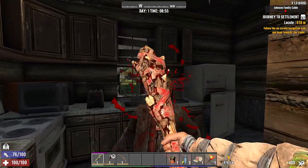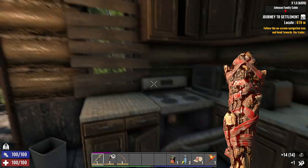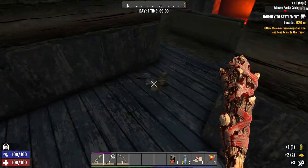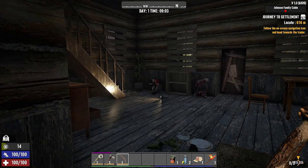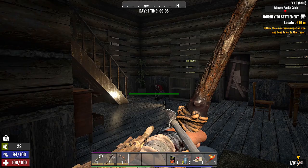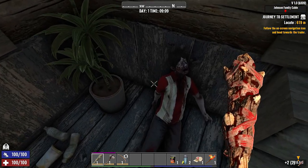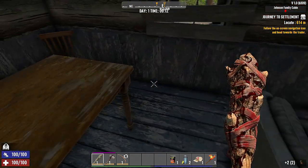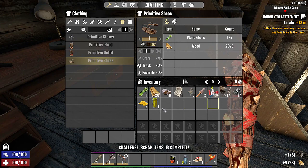That scared me so bad. What are we naming this guy? Jackson - we'll call that guy Jackson. Cornmeal, coffee, murky water - we'll take the murky water. I'm not sure if the cooking pot is too hard to see, but we missed it. We'll get a nice shot here. Let's scrap these items - scrapping items is complete, we got a challenge there.